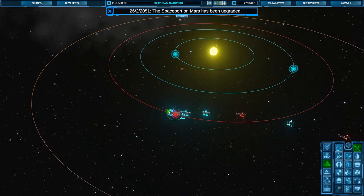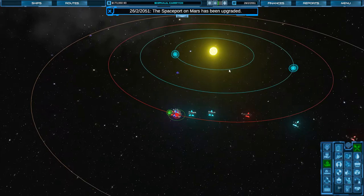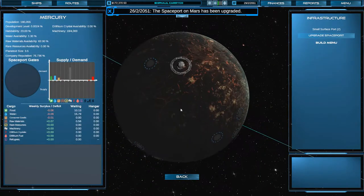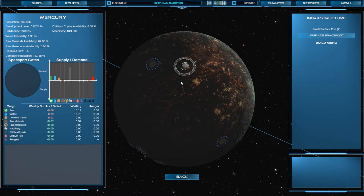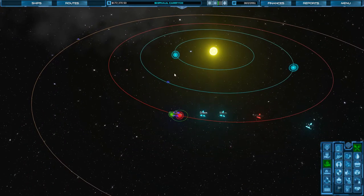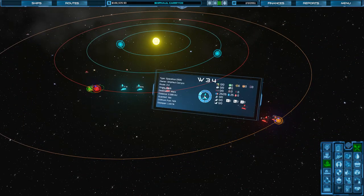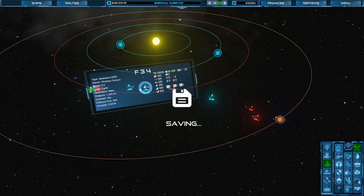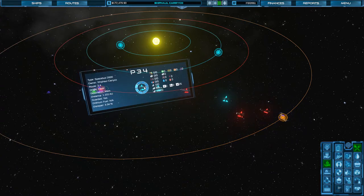Mercury — when did Mercury open up? Almost got a spaceport there. Kind of tempted to get it going myself, but I'm going to wait until it upgrades to the next level. Then I'll upgrade it to level four so I can send this class of ship over there. I really don't like sending those very early classes of ship — they're pretty worthless.